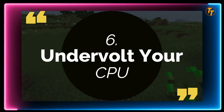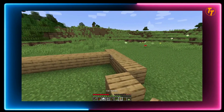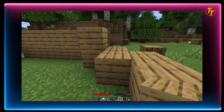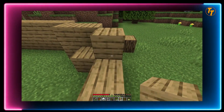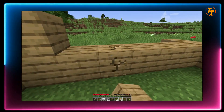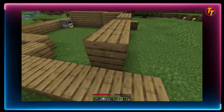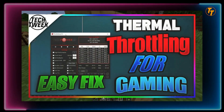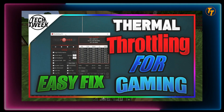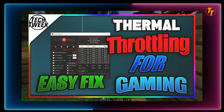Tip 6: Undervolt your CPU. Sometimes undervolting your CPU gives you better results with CPU-intensive work. It reduces voltage consumption while staying at the same frequency, resulting in lower temperatures at higher frequencies. Although it is not as easy as it sounds, if you follow my thermal throttling video you'll be able to undervolt your CPU without any issue. So make sure you watch that video after this one.